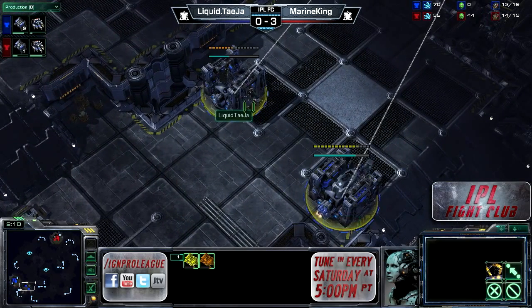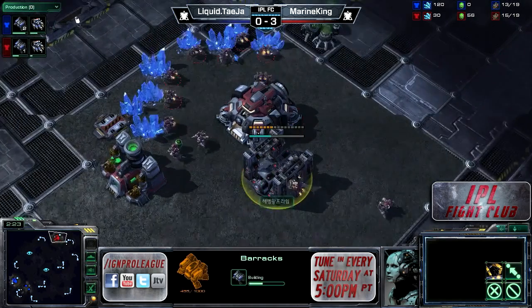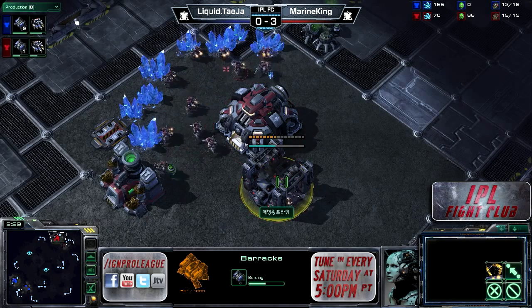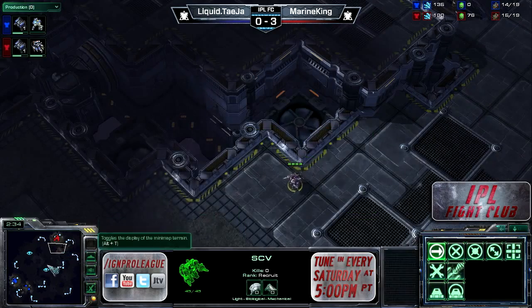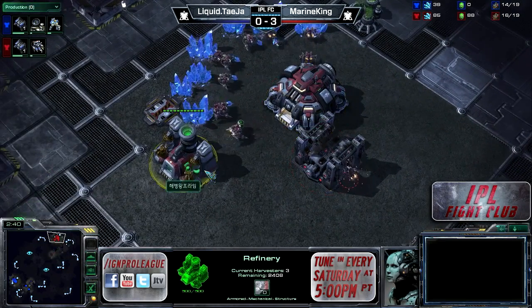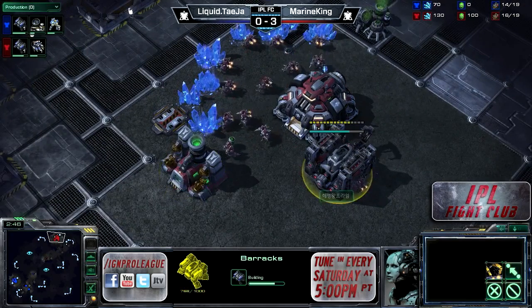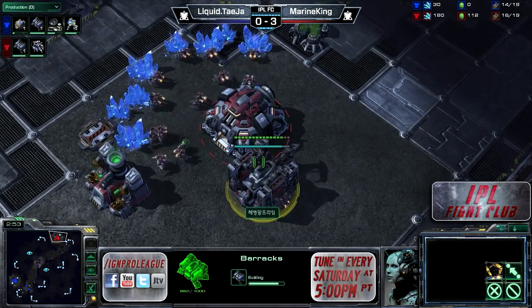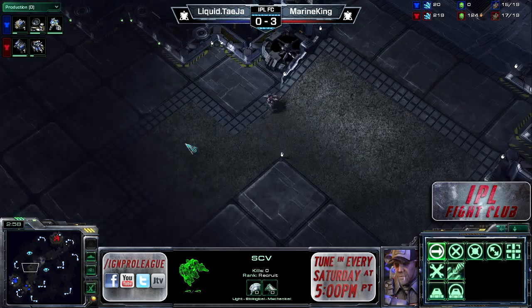Two Rax already from Liquid Teja. Marine King is still just getting up that first one in base. Double 11 Rax is certainly very interesting, but Teja may be counting on his opponent going for something very greedy. Marine King is not economically greedy, but he is very tech greedy at the moment — went for gas first once again. Barracks is going to come up and he's probably going to switch right into his factory, possibly the fastest possible Banshee.